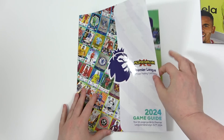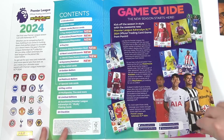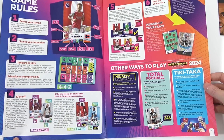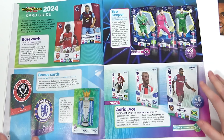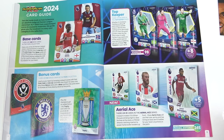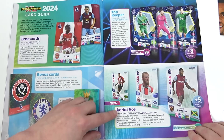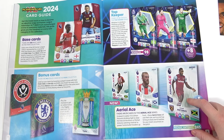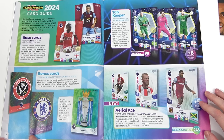We have the game guide, which is of course very important for completing the collection. You need to know exactly where everything is. It tells you information about the game and all the cards — there's a breakdown of all the types of cards and how many of each are in the collection. Aerial Ace — it says there are only three Aerial Aces in the whole collection, which I think is the least they've ever done for any card in any Premier League season.